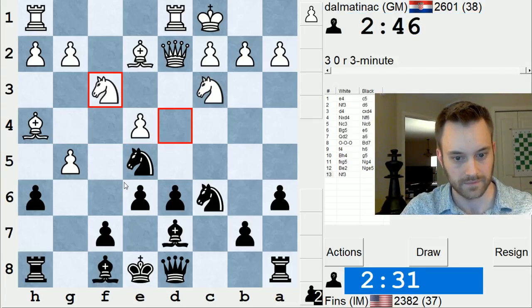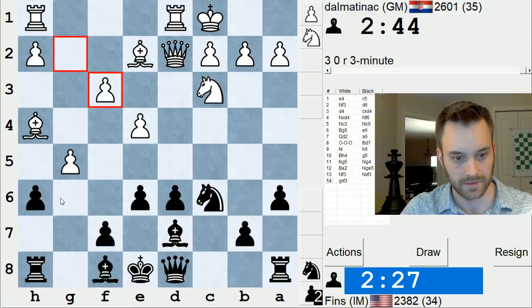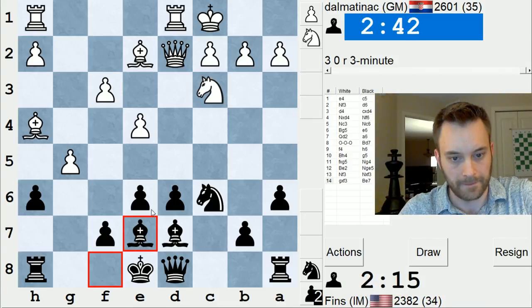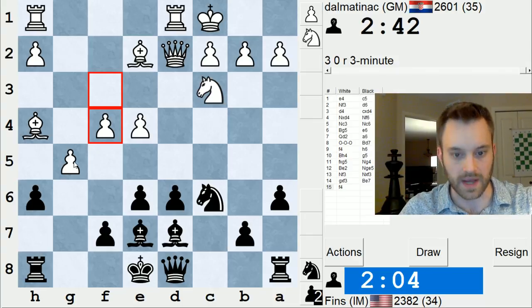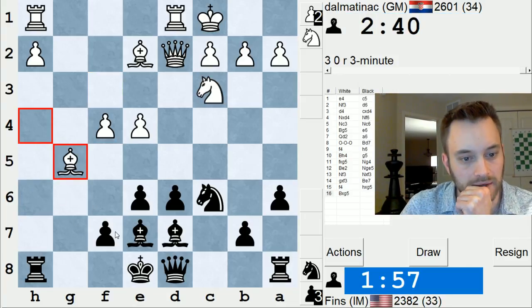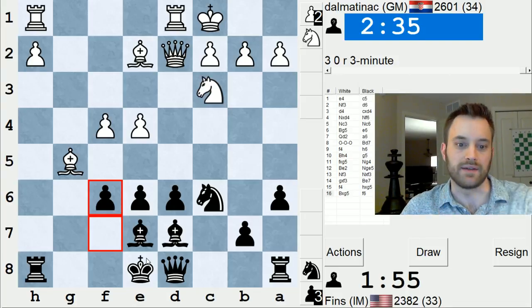Let's take. Now bishop e7 is the move I'm looking at. Yeah, let's do that. I don't really want to take on g5 yet, because if I take on g5, he takes with a bishop. Do I have f6 — to try to win a piece? Let's do that. This could get pretty interesting, because I think he's obliged to sacrifice a piece now. I have to be a little worried about my king's safety, though, even after I win this piece.